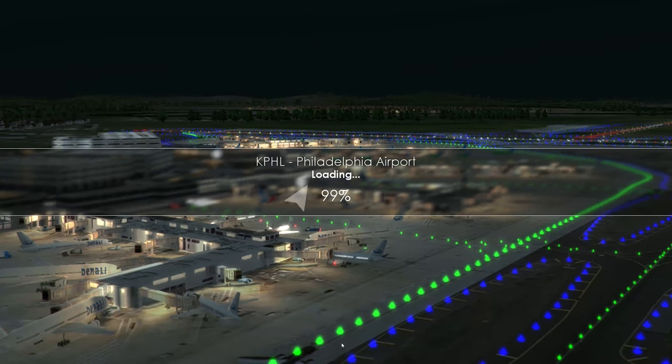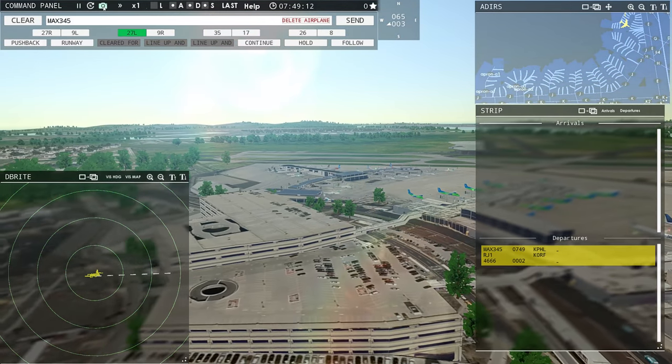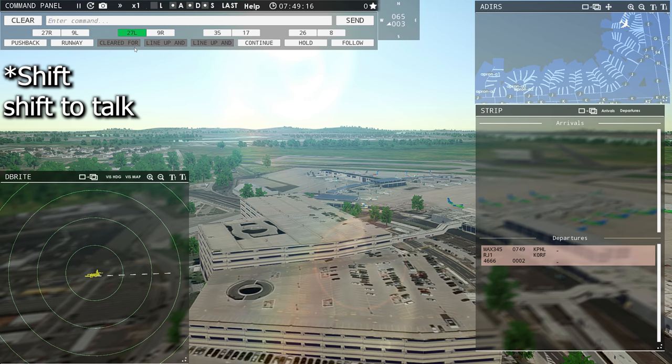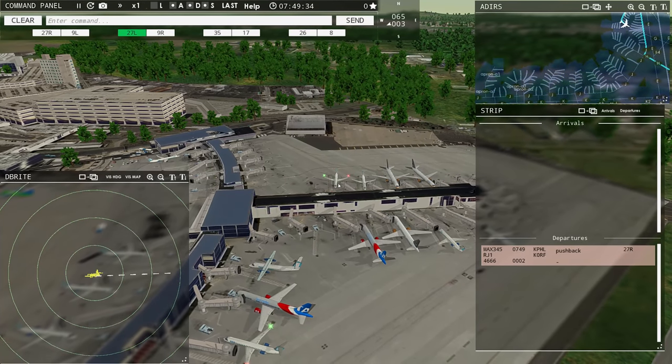We'll talk about what we see here. Philadelphia Tower. Magic 345 requesting push and start. So we've got an aircraft that wants to push back. I've got to push control. Magic 345, push back approved, expect runway 27 right. Sometimes it takes a little while to get the voice recognition working.